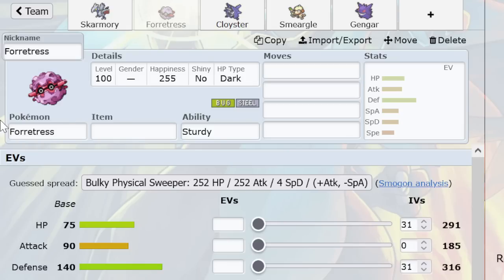You can help it out with Wish, but you can help Skarmory out with Wish too. Forretress needs some help in the Spin Department, but luckily that's not unreasonable to do. As a spiker, it does offer the advantages of being better as an anti-Spikes method. Cloyster!